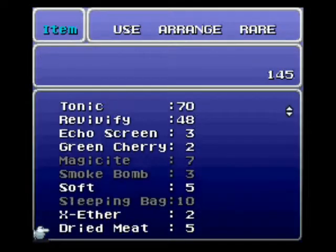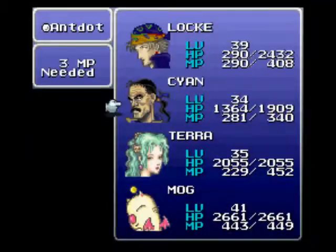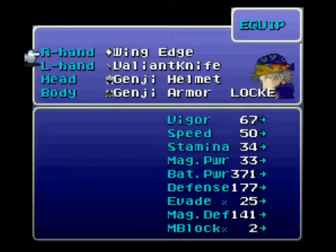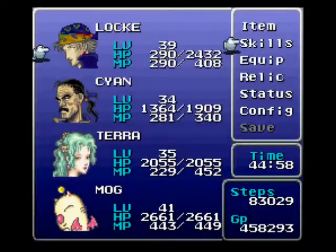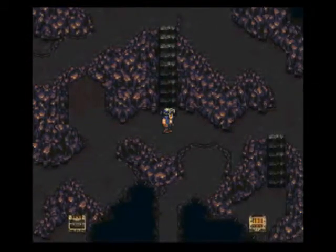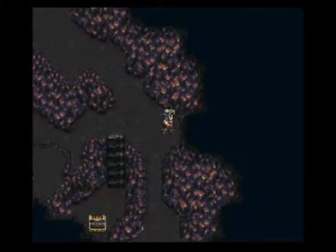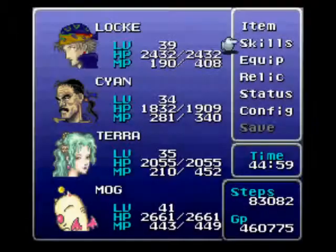Do I have an antidote? No, I don't. There we go. Right there we get a Wing Edge. I actually want to give the Wing Edge to Locke in place of his Valiant Knife. Heal everybody up here. Two Wing Edges is insane for right now. Get an Aether. Let's head down here, and right here you want to heal up.